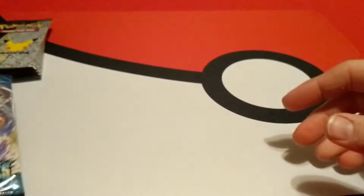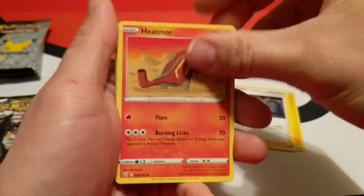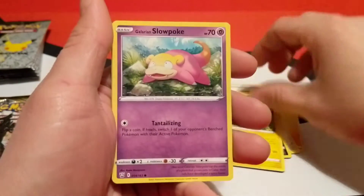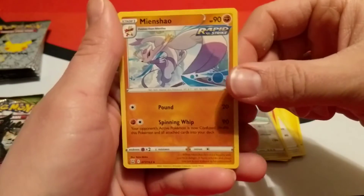Let's get to the meat and potatoes of this. We'll open the normal packs first and save the Celebrations for last. Starting off with Battle Styles — here we go. Electric energy, Phoebe, Heatmor, Firo, Murkrow, Yamper, Galarian Slowpoke, Liepard, Sizzlipede, reverse holo is Purugly, and our rare is a Mienshao — normal rare. Up next we have a Vivid Voltage.